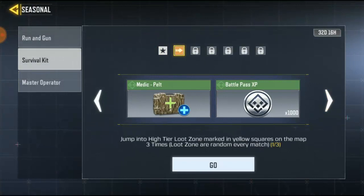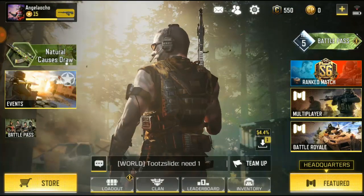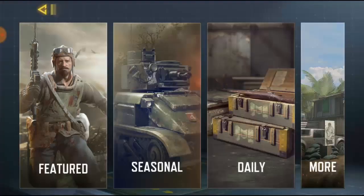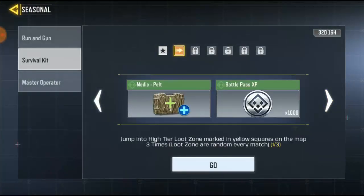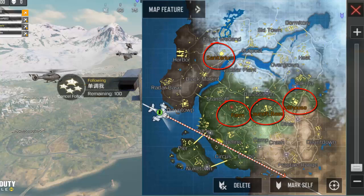Okay, so the first task says jump to a high loadout zone — the yellow map marker. If you guys don't know what this is, I'm gonna put it on the screen right now. When you go to the map, you're gonna see it there. You have to jump over there three times in Vorteria. I already did this on my other account, so that's why I'm using a new account right now.